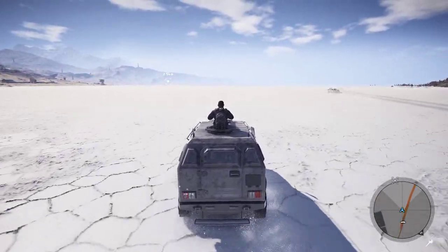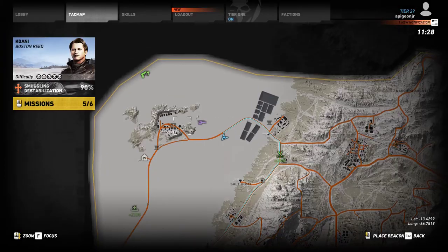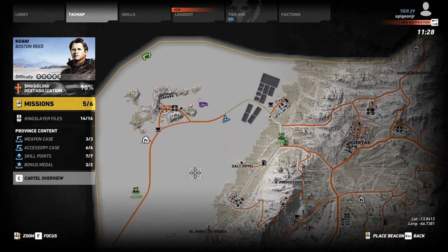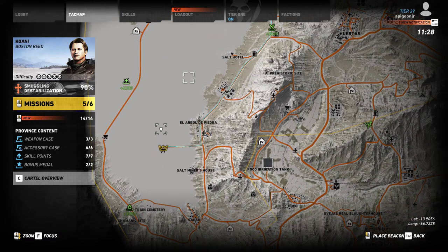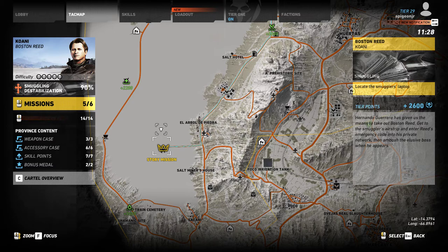What's going on everybody, it's Sniper Pigeon again with another Ghost Recon Wildlands mission. We are in Kiwani, which is in the top left of the map. It's the 5-skull difficulty map, and we're looking for Boston Reed. We're on mission 5 of 6. Hopefully this is the last one — Boston Reed. This is one of the smuggling bosses.